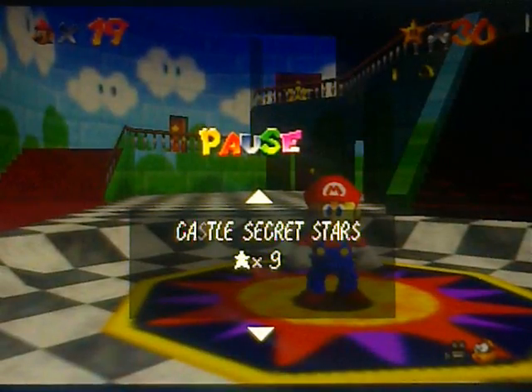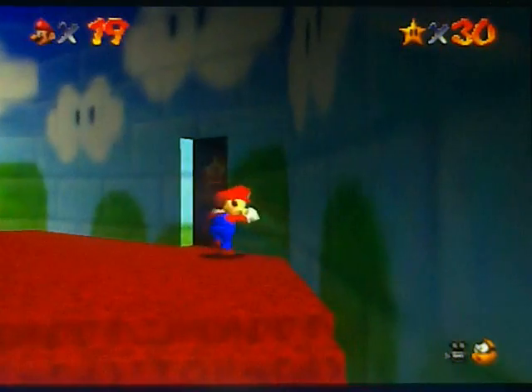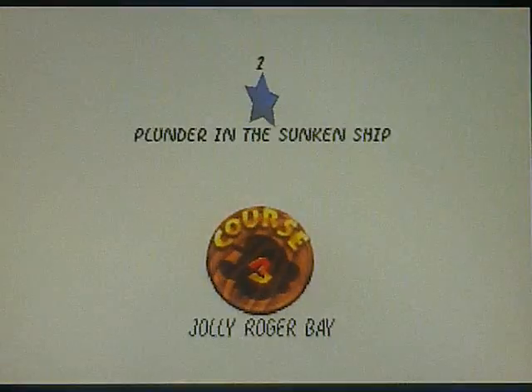Hello there guys, November Joy here. In the last part we did a whole bunch of secret stuff. We got seven secret stars in the castle, which is a lot of secret stars. We also unlocked the last two caps, pounded on the last two cap switches to unlock them. So now that we have all of the caps unlocked, you can pretty much go to any level in the game that we can access, and we should be able to beat it 100%.